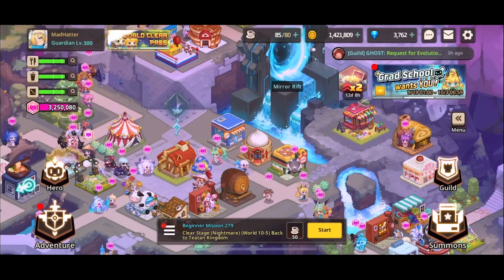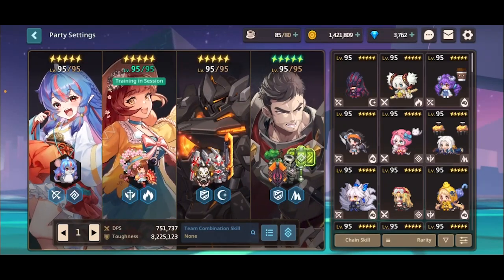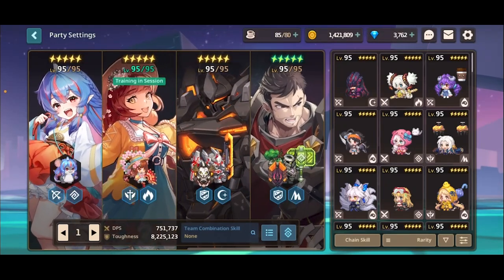Today's topic is character synergies — how to make the most broken, juicy teams. And I say juicy and I mean it, because these teams are going to be so damn good.